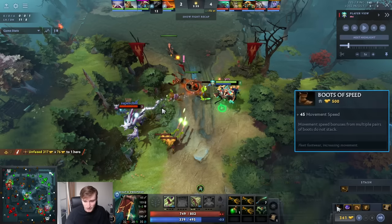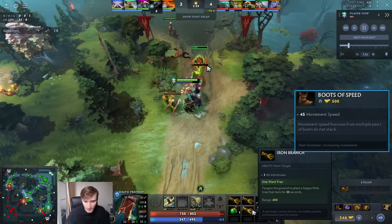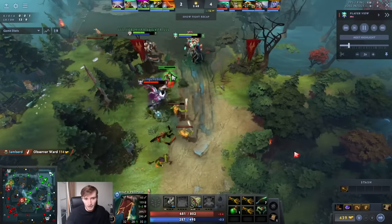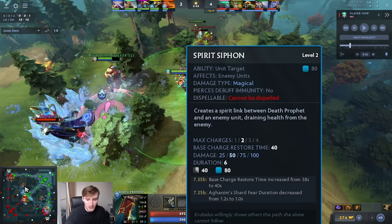From there you finish up your Wand, or you can rush boots. Sometimes I will just not buy the last branch and buy an earlier Basi - I won't complete the Wand because I'll have slots by not buying the Salve or the branch. Then you can buy Sage's Mask and boots. I personally think that's better in a lot of games.